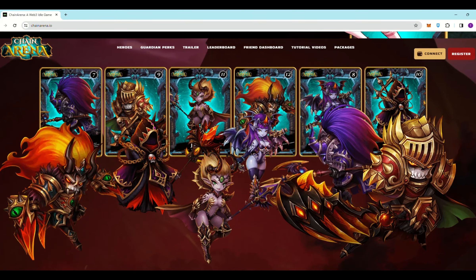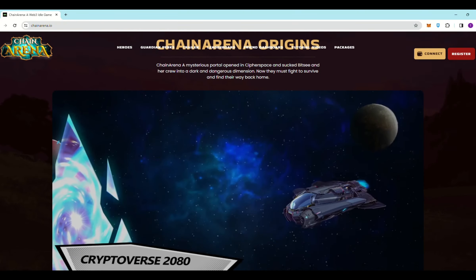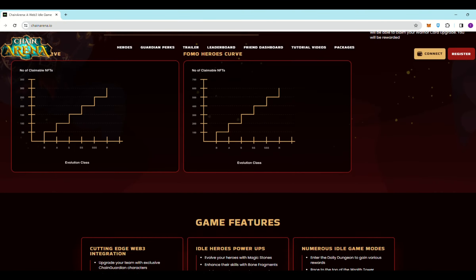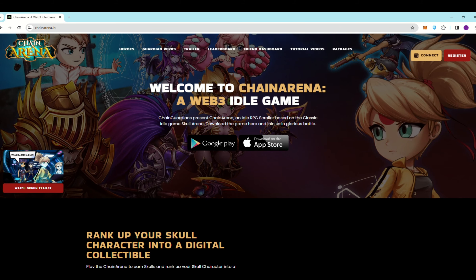Regarding the game's website, it contains relevant information and images of the in-game characters. Currently, the game has two main versions available for the App Store and the Google Play Store. Please note that both versions are in beta.